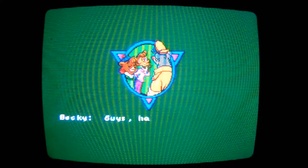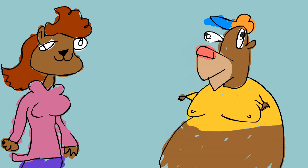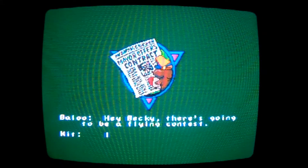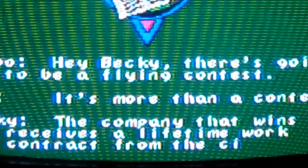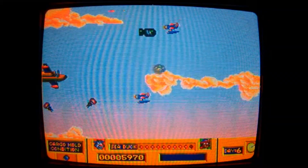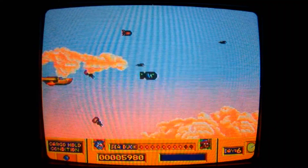So it all starts when Becky, Baloo, and Kit are all sitting around reading a newspaper when they discover there's a flying contest. The contest involves collecting 10 cargo crates, each from different places around the f***ing world. And the prize you ask? Not 10 million dollars — the prize is a lifetime work contract for the city. These f***ing goobers are awfully excited about risking their lives flying around the world to collect crates for a prize that literally seals a lifetime contract involving flying around the world collecting f***ing crates.